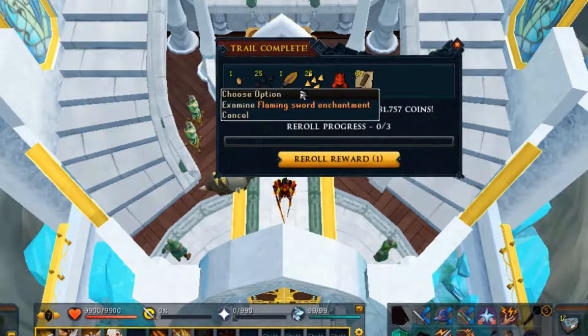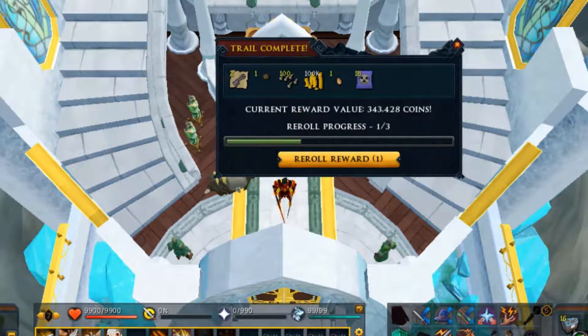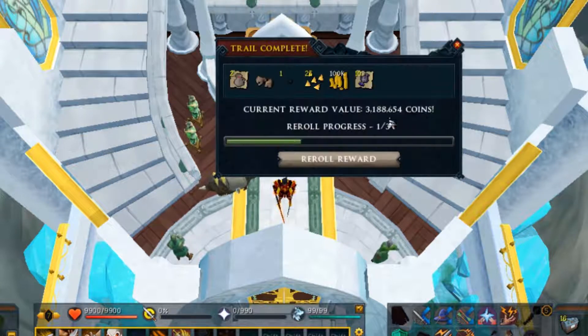I'm going to use the first re-roll on that and we've re-rolled into a flaming sword enchantment - 3.5 mil! 17 masters left. We've got 300k there, that's going to be another cheeky re-roll as well.